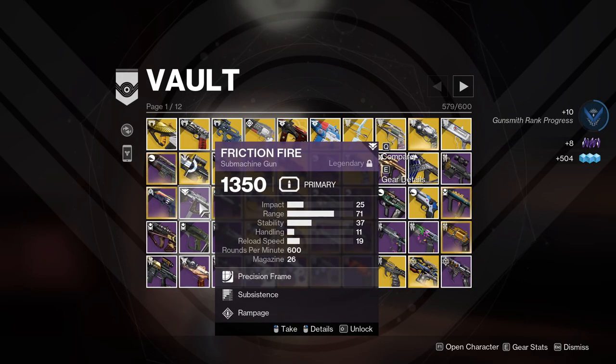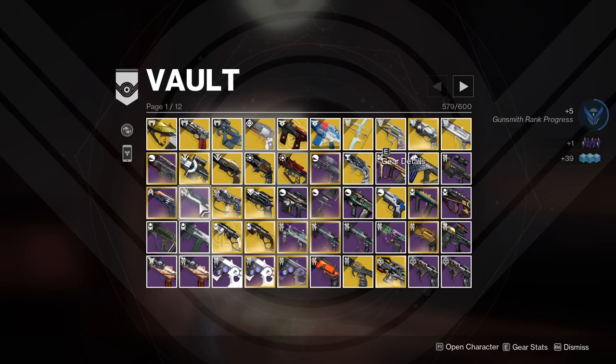Friction Fire — I remember this being really good when it first came out, but now that we have 900 RPM SMGs that pair with subclasses, this is completely irrelevant to me now, so that's going to go.